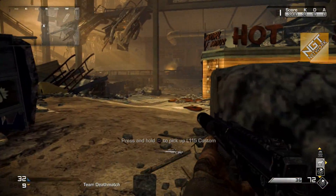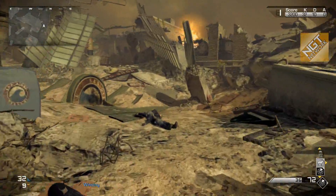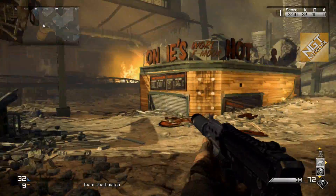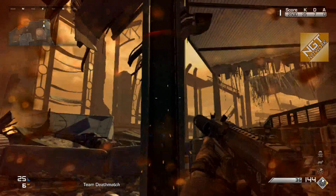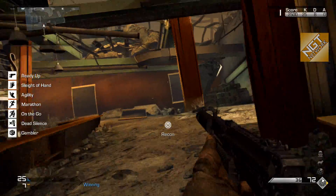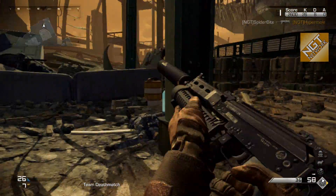Now we're going to show some bullet penetration testing with Hyper. It seems odd how bullets can go through some things and not others — and we aren't running armor piercing ammo. We're looking at this bollard and you can shoot right through it — there's no resistance at all. I even try with the SMG and I can still kill very easily behind those bollards. So if you think those are going to provide cover, you'd be mistaken.